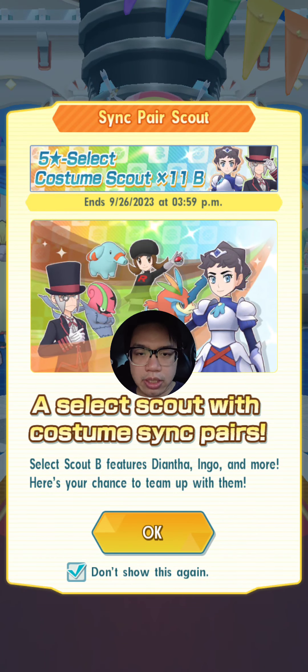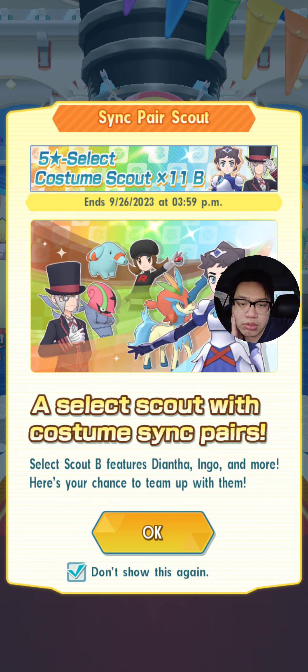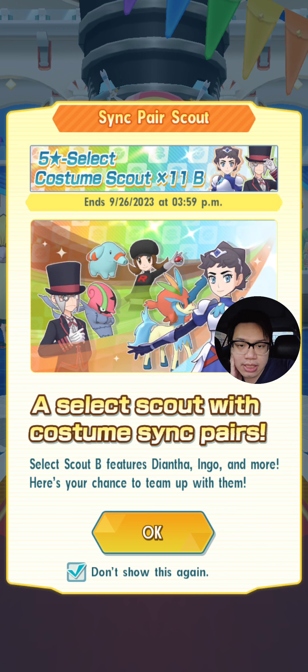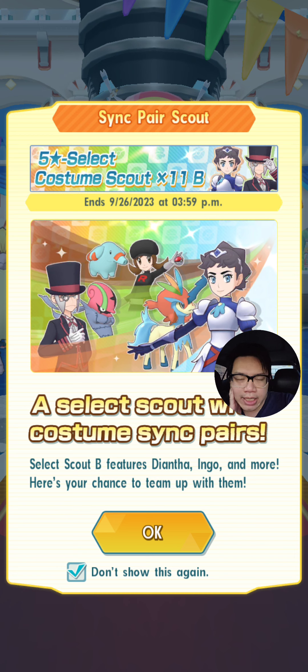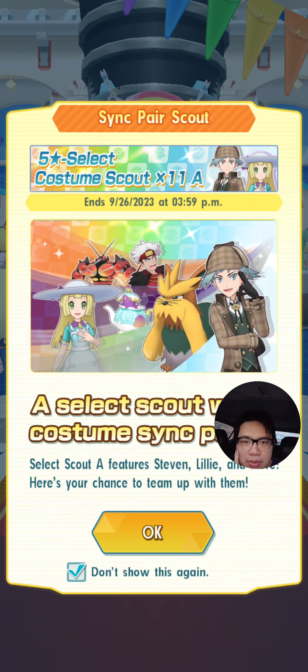Hey, what's up guys, welcome back to another Pokemon Masters video. I'm in my car right now, so that's why I'm a bit darker than usual. Today we've got a new banner — it's the Select Scout with costumes. This is from the Tea Party: Ingo, is that Emmet? I can never tell the difference. We've got Keldeo and Diantha and Lyra in the back with Fampi. All pretty good units, so let's go check them out.